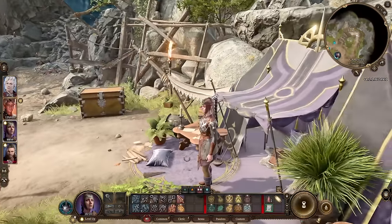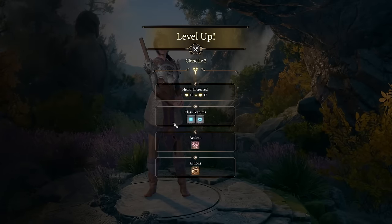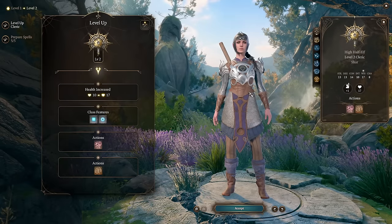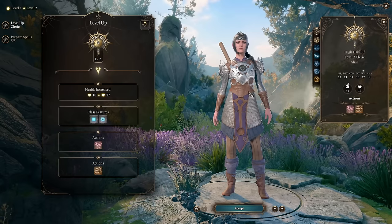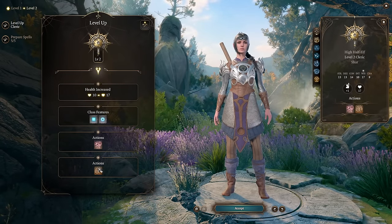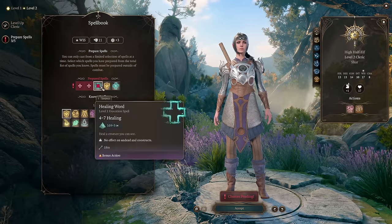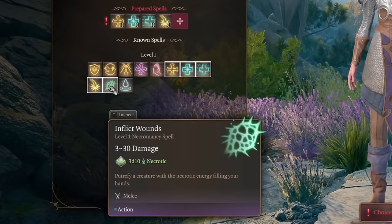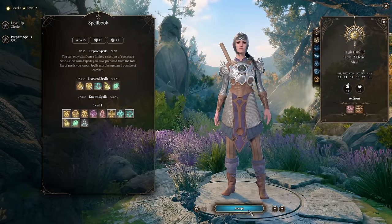Now the main build for Shadowheart. She's a cleric, specifically a Trickery Domain cleric — a pretty different type of cleric. Most players prefer Light Domain (ranged damage with party support) or Life Domain (super healing and support). You can respec Shadowheart later, and I'll explain how. As a Trickery Domain cleric you get lots of trickery actions, and this is the first character where we actually need to make build decisions since the others were melee attacking classes.